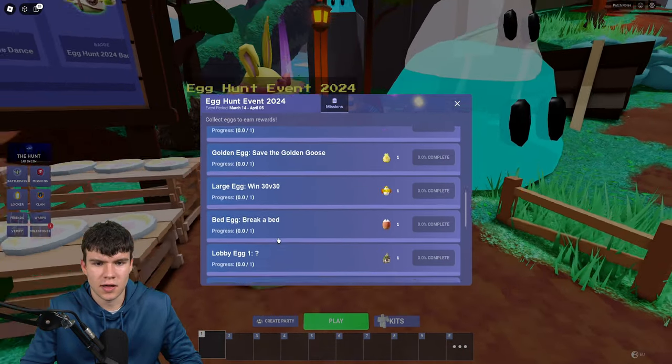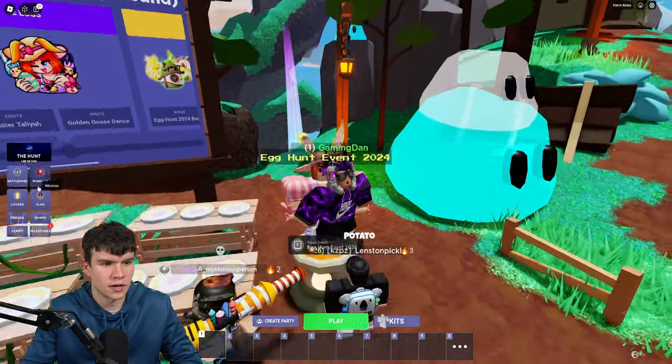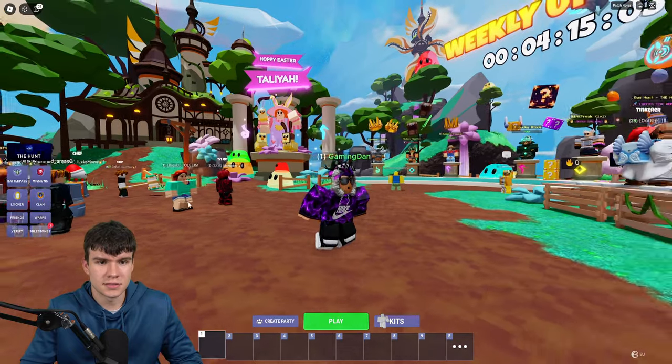I'm going to be showing you mainly how to get these mystery eggs because they're not really too clear. Emerald egg, souvenir purchased from the shop. If you go in the shop, you can purchase that one, which is kind of cool. That's how you guys can get all the eggs. You mainly get a lot of them in the limited time modes.